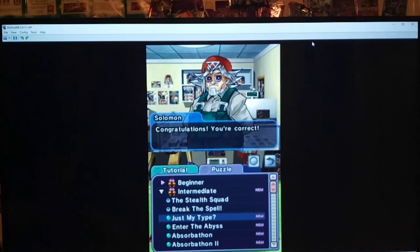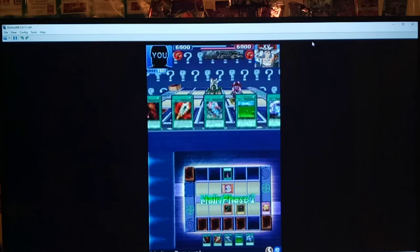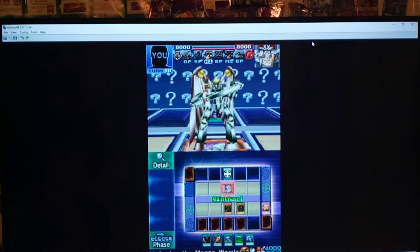Congratulations, you're correct. Thanks, Grandpa. Just My Type — question mark. Let's try it. Oh boy, a lot of cards. Winning this turn. That's Valkyrion — wow, he has full life points, 8,000. Holy crap, this one might take us a while.